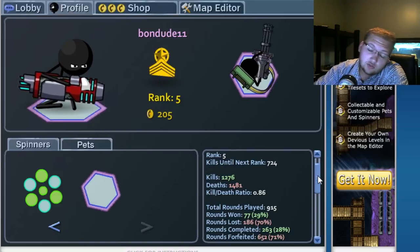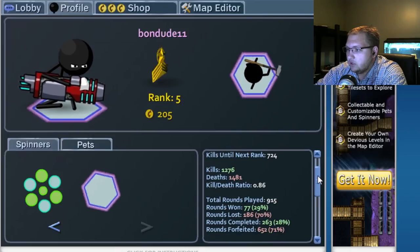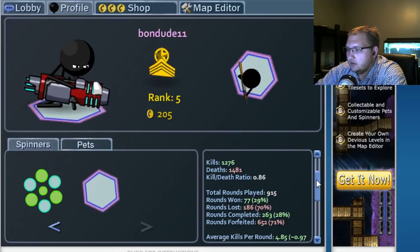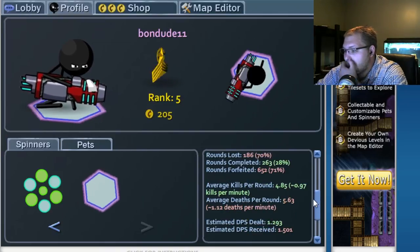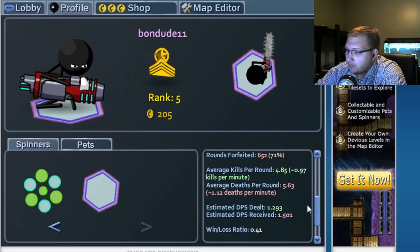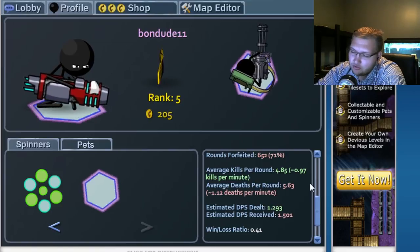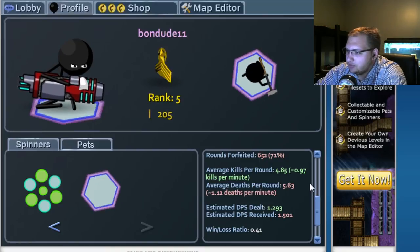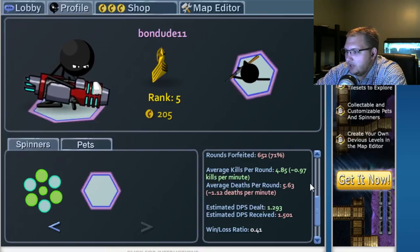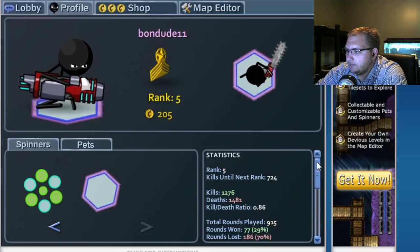I need to get 724 more kills until rank 6. I've gotten 1,200 kills, 1,400 deaths. I could have played 236 rounds, left 71% of my rounds — which is not good. Average kills per round is 4.85, roughly equal to 0.97 kills per minute. Almost 1 kill per minute. Average deaths is 1.12 per minute. Win-loss rate of 0.4 — not too bad.